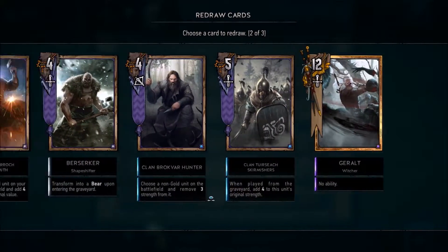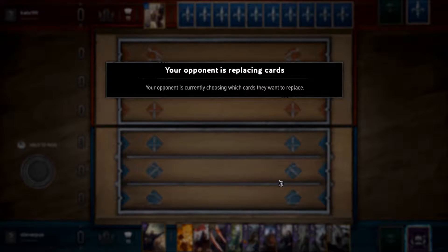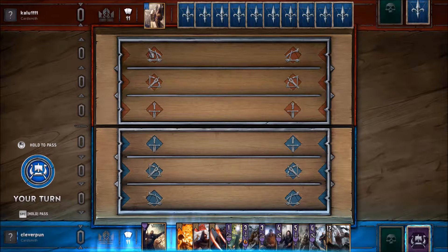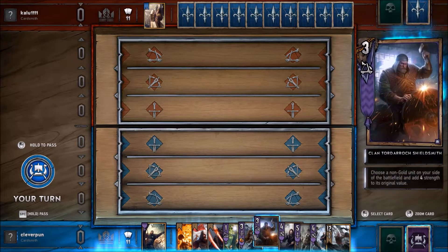First you get a selective mulligan. The goal is to have more strength than your opponent at the end of each round, and whoever wins two out of three rounds is the winner. You play one card per turn, and once both players pass the round ends. You don't draw a fresh hand each round — the first round you get 11 cards, the second round each player gets two more, and the last round each player gets one more. So the order in which you play things and choosing when to stop using up your resources is very important.